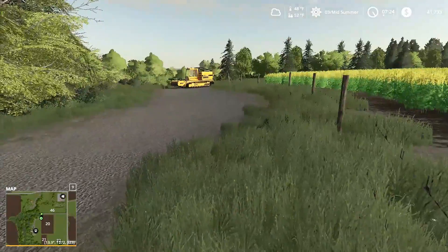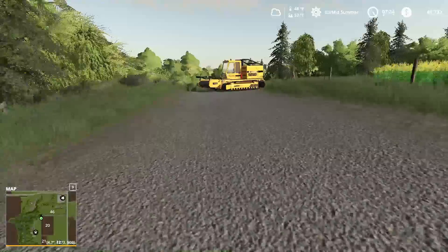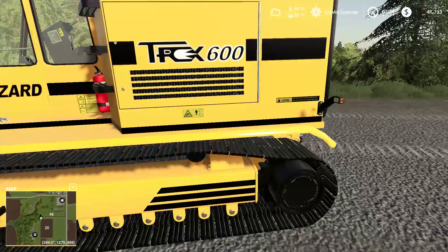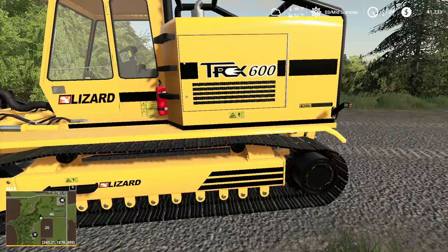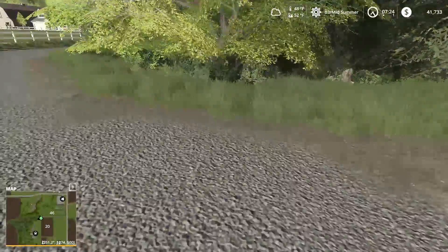Welcome back to another video! We are back on Loan Oak Farm. As you guys can see, we have this new machine — it's a Lizard Trax TP something like that, Trax 600 or something like that. We're gonna use that to clear out some of this land.